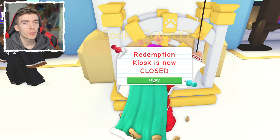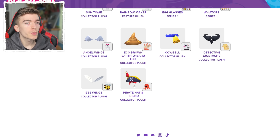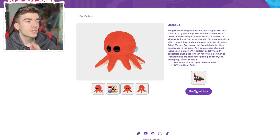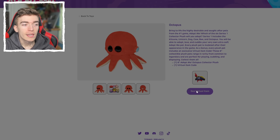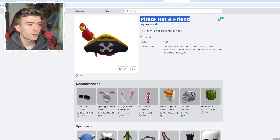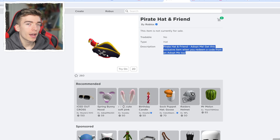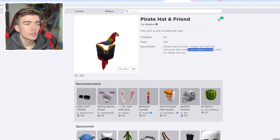There are still over 90 other codes that give you Roblox Adopt Me items. You can find out what these are on the official Adopt Me website, which shows you the exact item you get when you redeem each code. For example, buying this octopus toy gives you a pirate hat and friend. This is an official Adopt Me toy; pressing 'see virtual item' takes you to the Roblox website where it says this is the pirate hat and friend — the Adopt Me parrot on a pirate's hat — made by Roblox, and you get it when you redeem a code.